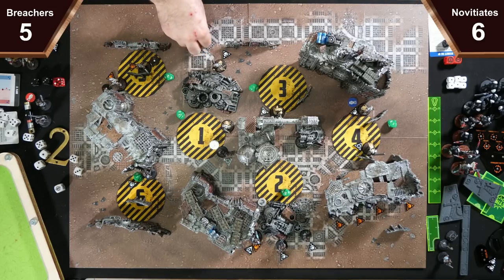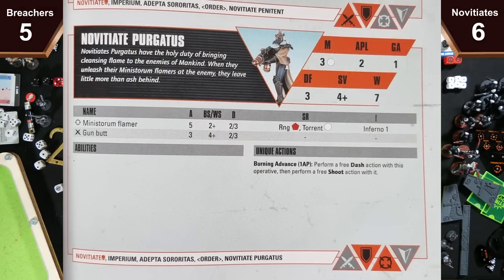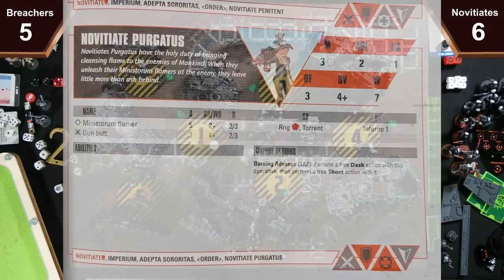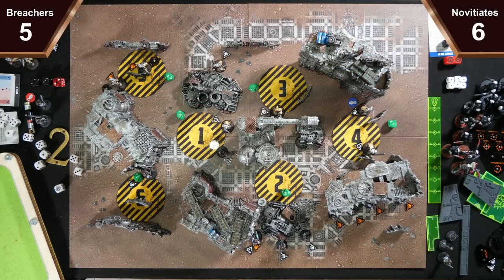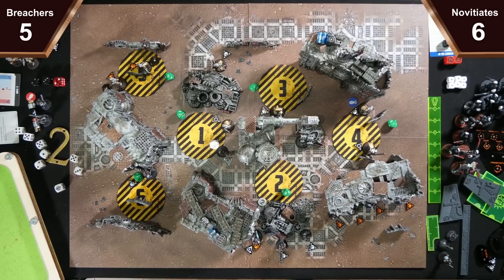We're going to incinerate your guy with the axe — five dice on twos. That's three hits. We'll spend two faith points and reroll the two ones. Four hits. Three four-up armour saves with a reroll — you save all of those, so you take two damage. Then I've got two five-up Feel No Pain rolls which both fail, so he dies because he only had two left.